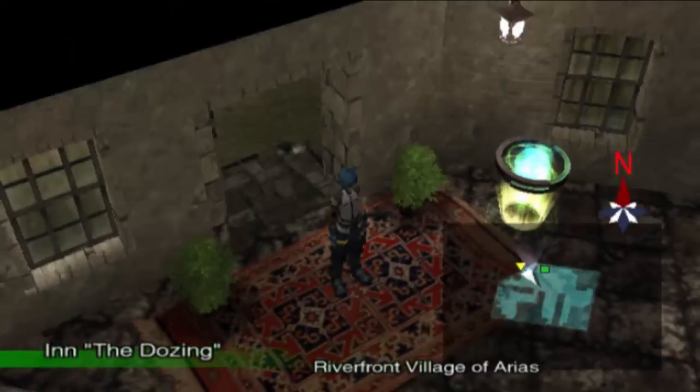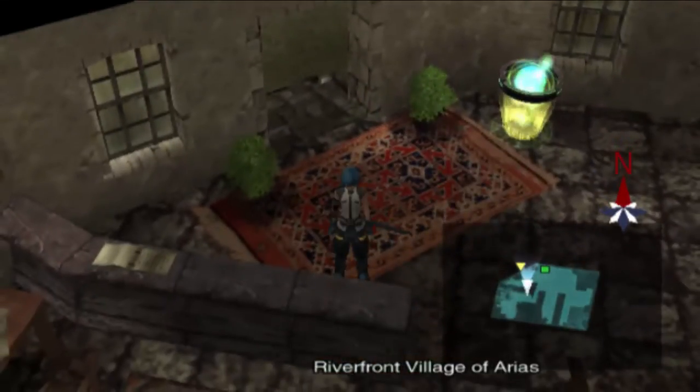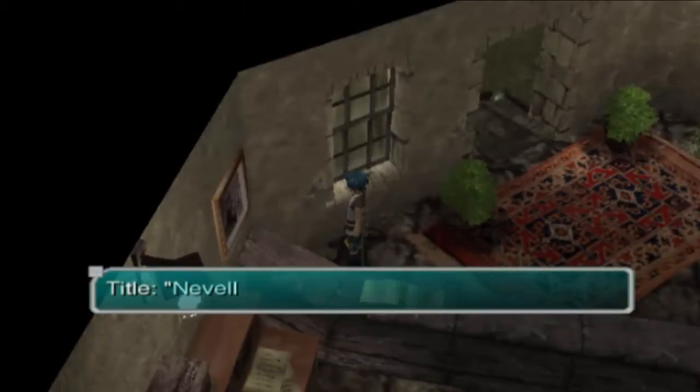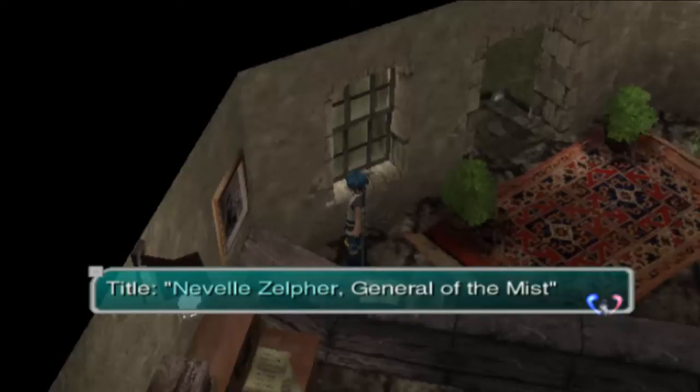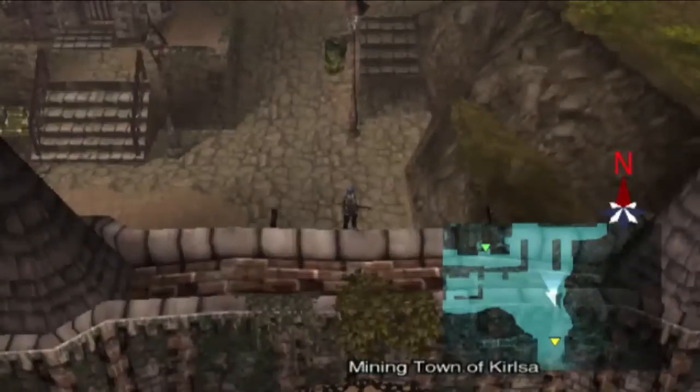Welcome back to Let's Play Star Ocean 3. Last time we found out that Nell went on a rescue mission, so we decided to go on one too — in our case we're trying to save the one who's rescuing the other people. I did a little backtracking here; this is the one thing I forgot to check out that I actually wanted to show off. We get a little bit of background on Nell's father, which I thought was pretty interesting.